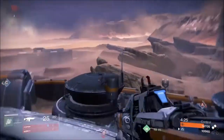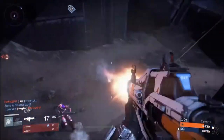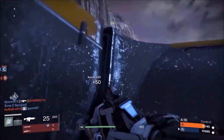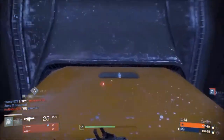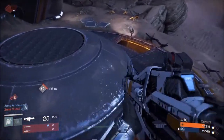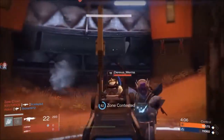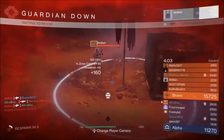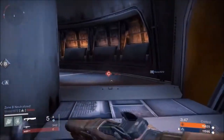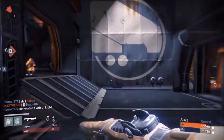Step two will be to aim for the head. As you can see here, I'm aiming at this man in the head and his shield went down pretty tremendously, but with the help of my buddy he helped me kill him. Now I'm going to show you this other kill where I killed this man in probably like two seconds just by aiming at his head. So guys, if you want the quick kill, go ahead and aim for that head.